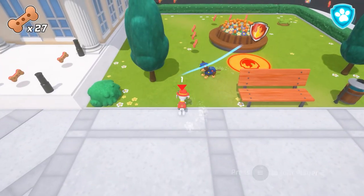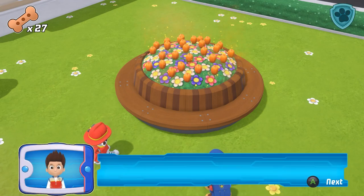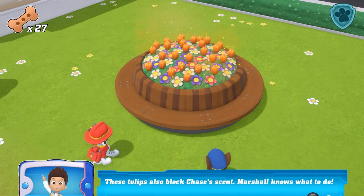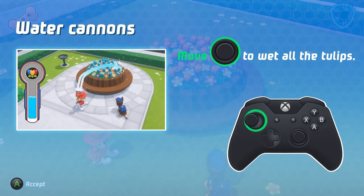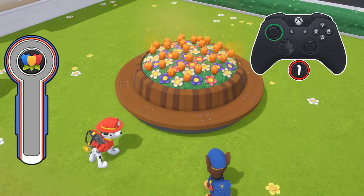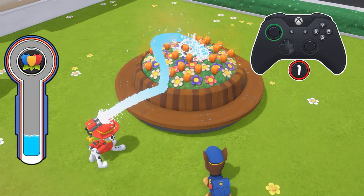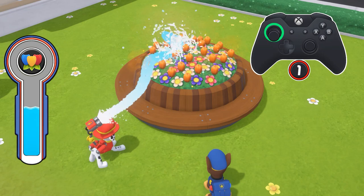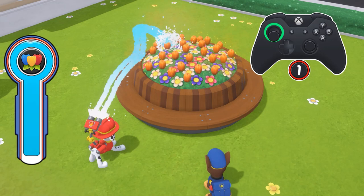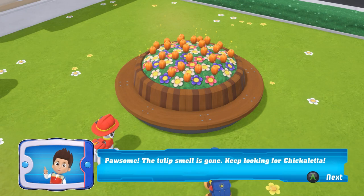Oh, no! Marshall, these tulips also block Chase's scent. Marshall knows what to do. Water cannons! Move the left stick to wet all the tulips.